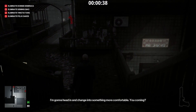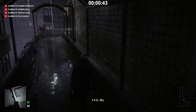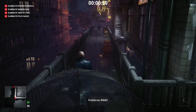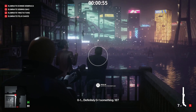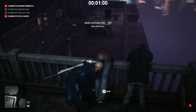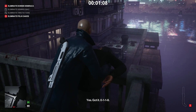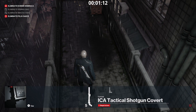So our first two targets are here. I'm gonna drop my case and get our shotgun out. That's our first two targets down. Dump them over here, dump this guy over here as well, and then we'll hide our shotgun back in the case.